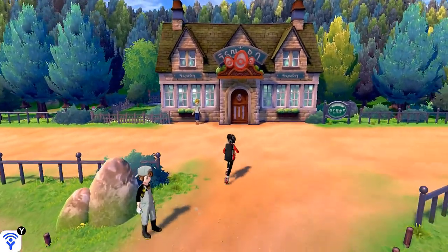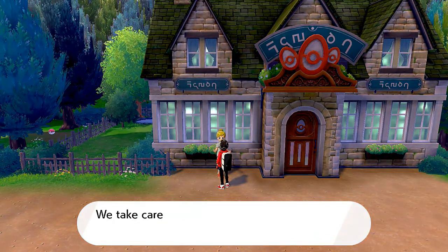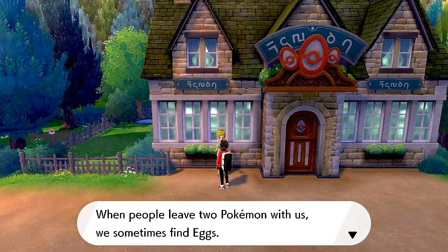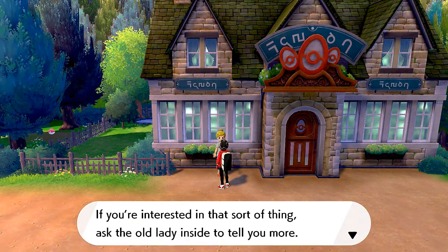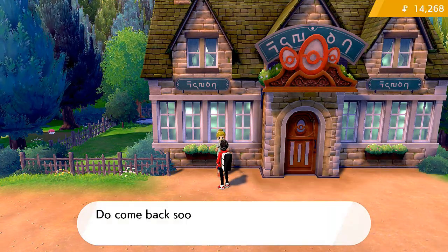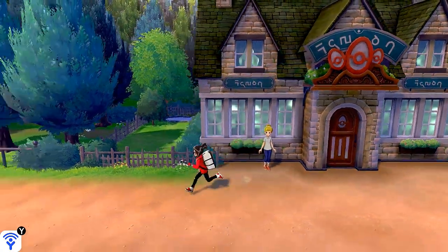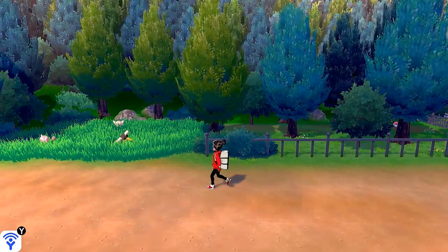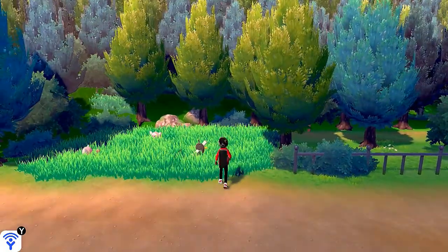Here's a Pokemon Nursery. They take care of people's Pokemon here, and when people leave two Pokemon with them, they sometimes find eggs. If you're interested in that sort of thing, talk to the old lady inside. Do you want to leave any Pokemon with me? No, not right now. There are two nurseries — one in the Wild Area and one right here. I see a Poke Ball over there so we should go get it.